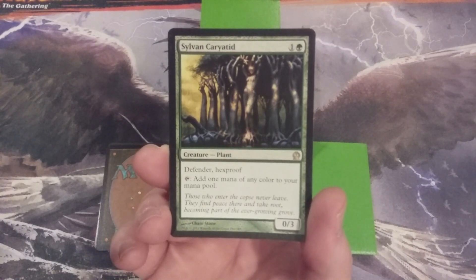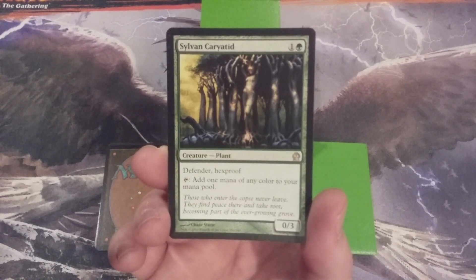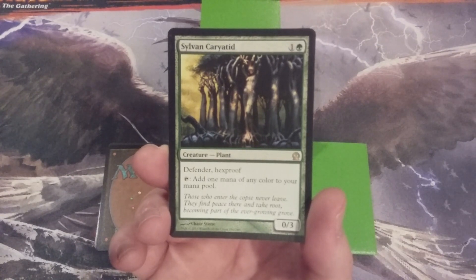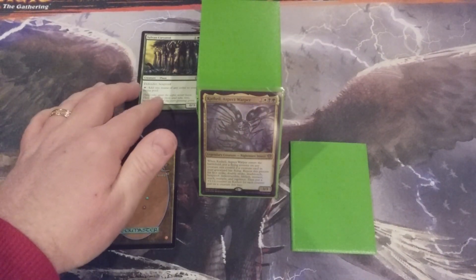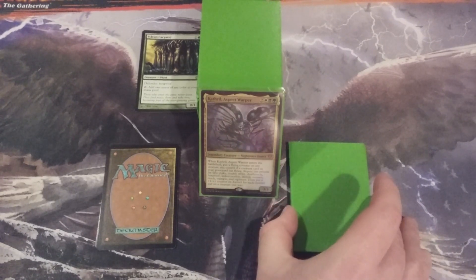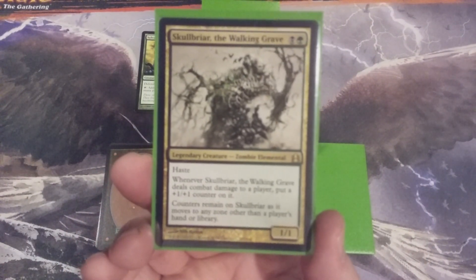Kathril doesn't benefit from Ward, so we want that Hexproof. As an additional bonus to help fix our mana and accelerate us, we can tap Sylvan Caryatid to add one mana of any color to our mana pool. We're never going to worry about attacking with this plant. It's there for its Hexproof in the graveyard, or for its mana production on our side of the battlefield.